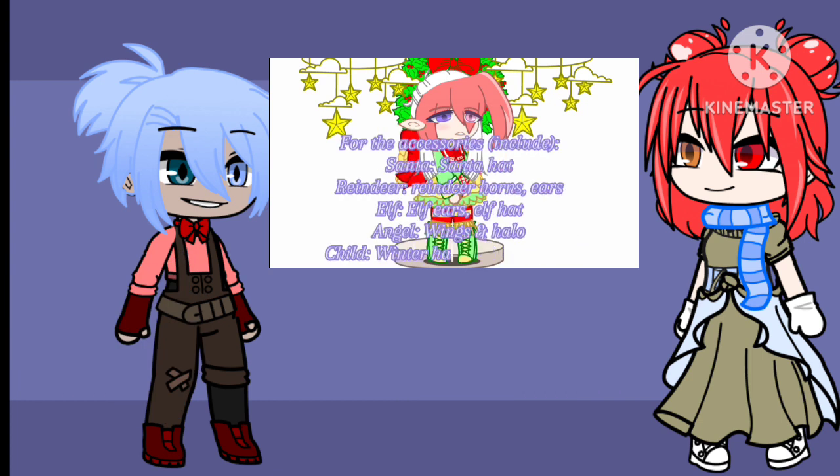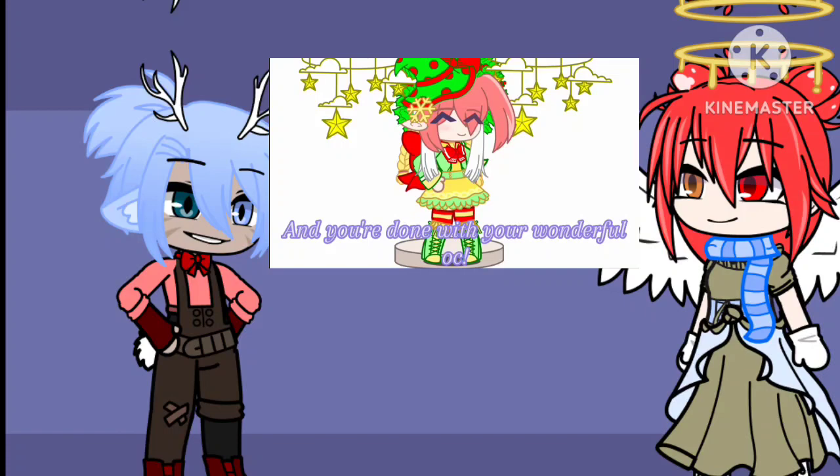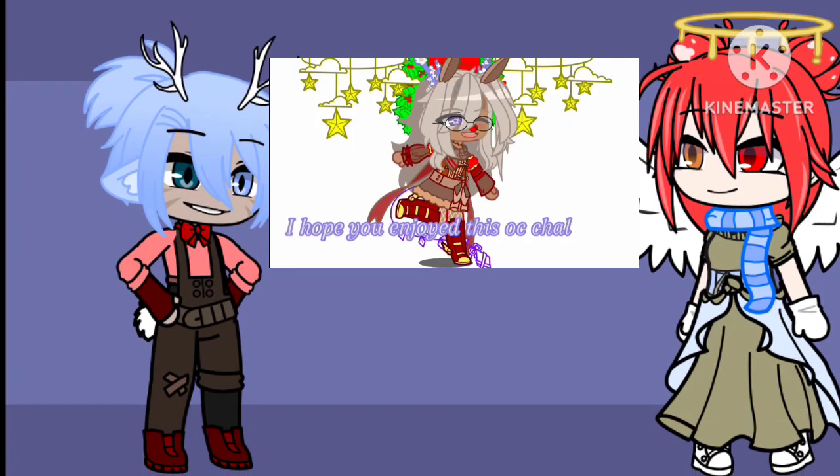For the accessories: Santa gets a Santa hat; reindeer gets reindeer horns and ears; elf gets elf ears and elf hat; angel gets wings and a halo; child gets a winter hat, scarf, and gloves. And you're done with your wonderful OC. I hope you enjoyed this OC challenge.